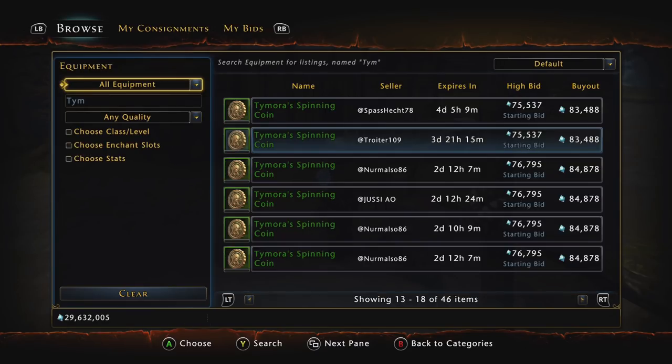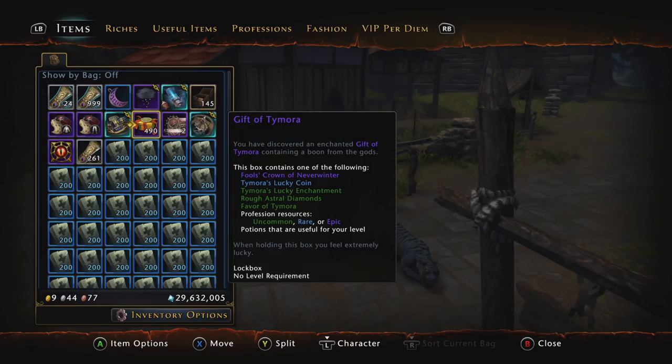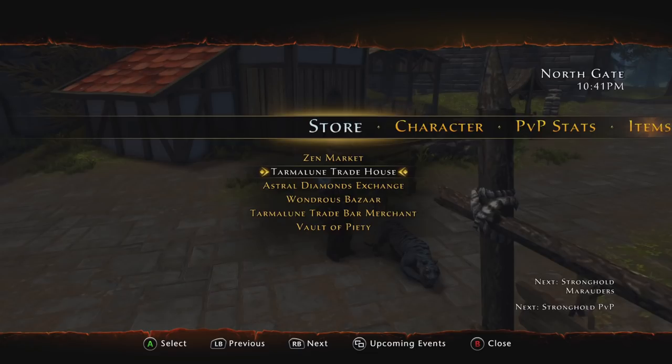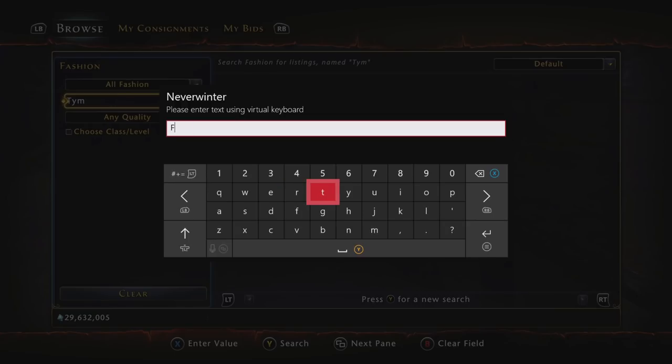Those are just a couple of things you can get that are not listed under the box contents, but staying on topic — the main thing we're talking about in this video is the rarest, hardest-to-get fashion items in the entire game. Like I said, if you look at the contents of the Gift of Time Mora box, it does not say you can get them. If you want to see what they look like, go to the Tourmaline Trade House, go to Fashion, and type in 'fools' or just 'fool' and search.